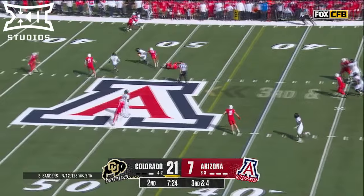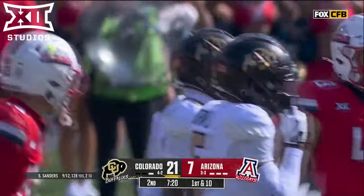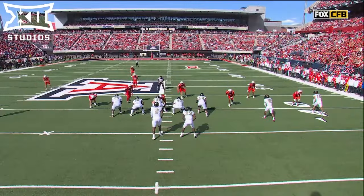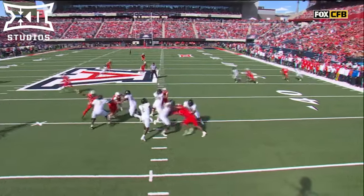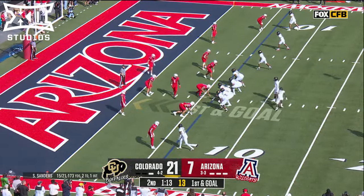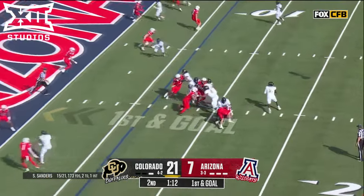Third and four. Sanders down the middle, right on target — that was a bullseye to Wester again. Put it to the line of scrimmage. It's going to be that little in-breaking slant route and the catch ability of Shedeur. 47 players in the Power Four had more rushing yards than Colorado's team coming into this week.